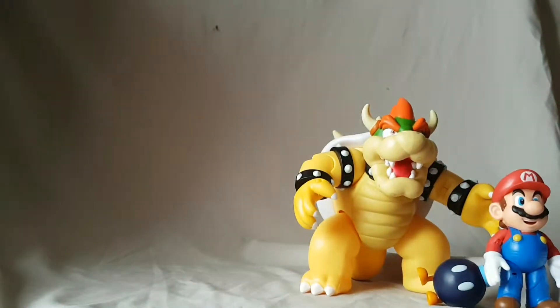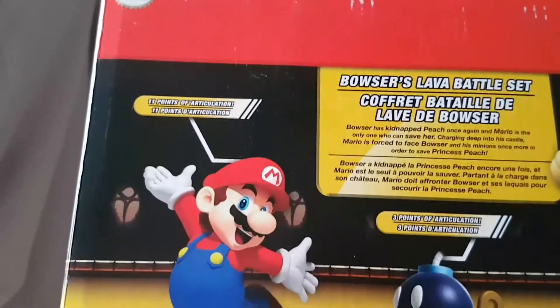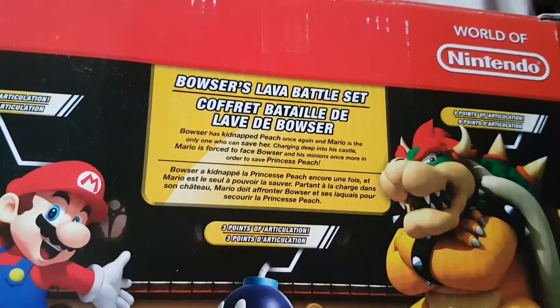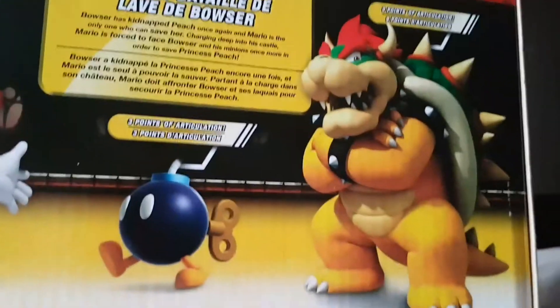On the back you can see the articulation specs: Mario has 11 points of articulation and Bowser has 9 points. There's also a brief little bio — if you want to read that, go ahead and pause the video.